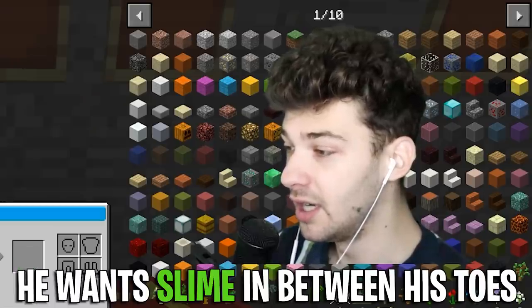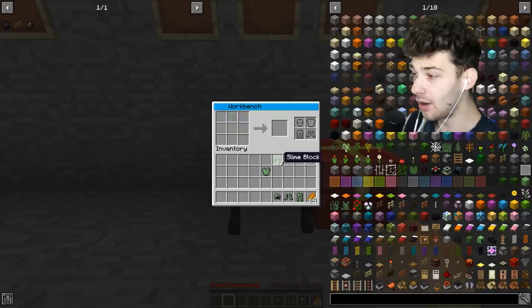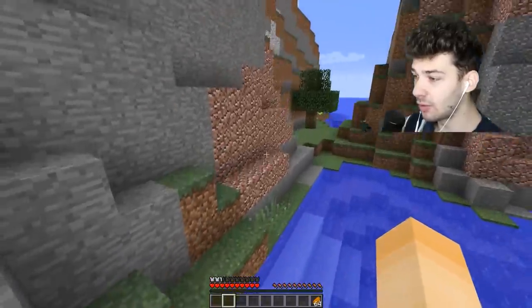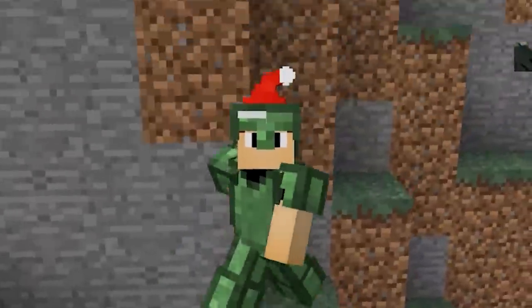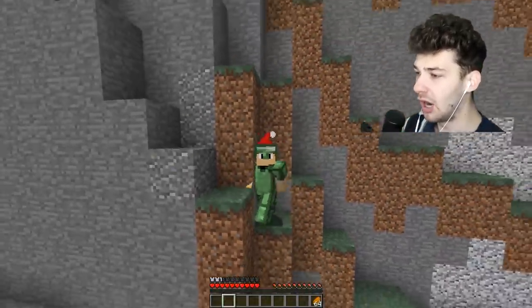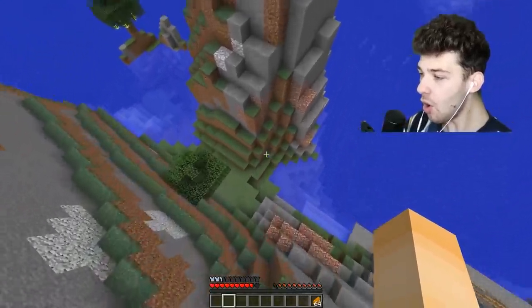The slime boots give jump boost three - holy! I'm going to put on all of the slime armor and try it out. I get jump boost three which is really cool - I'm like a sponge, I can jump up three blocks. And yeah, I should die from this fall.